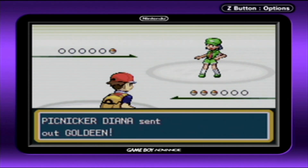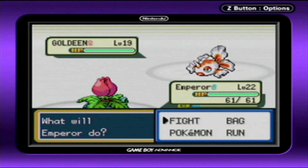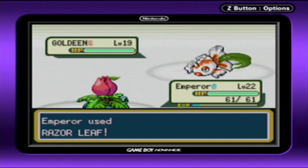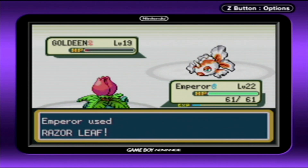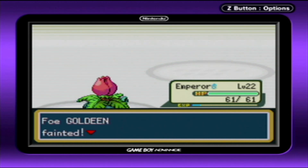Picnicker Diana, you've only got one Pokemon. What makes you think you're going to win? Yeah, it's level 19, but I have an Ivysaur and it knows Razor Leaf. And as we all know, a fish's one true weakness is leaves. Dead — not a big surprise. I haven't played TF2 in a long time, actually.